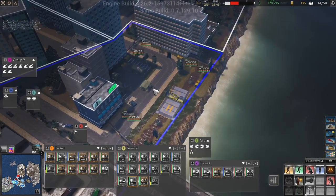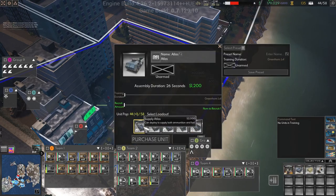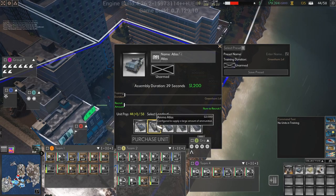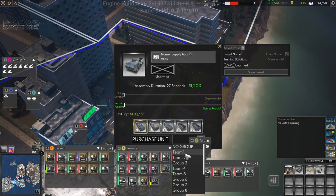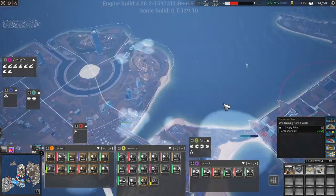We need to get an Atlas — a Fuel Atlas — deployed to supply both ammunition and fuel. Team 2, purchase unit.